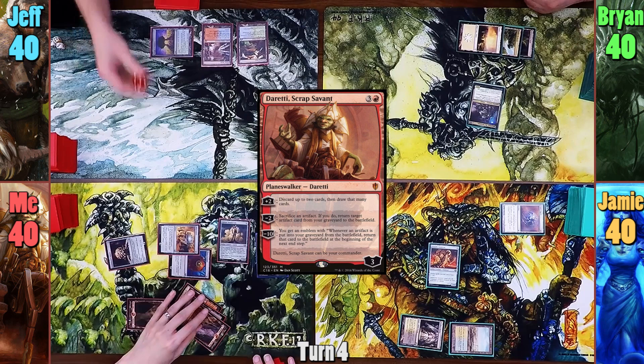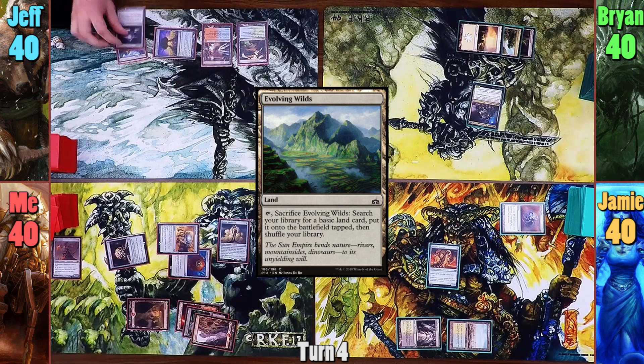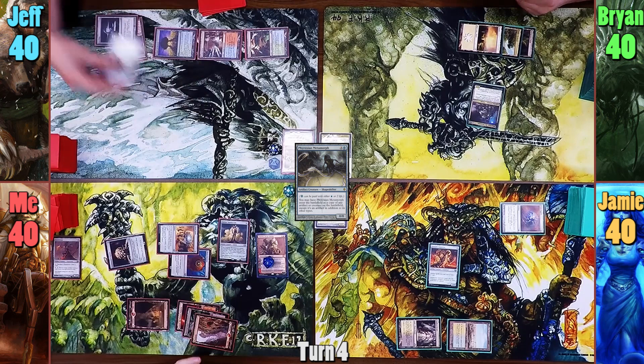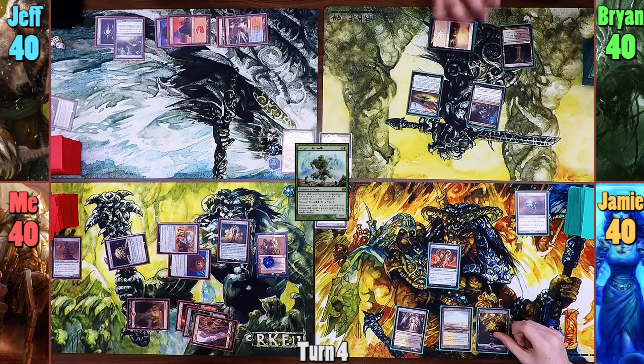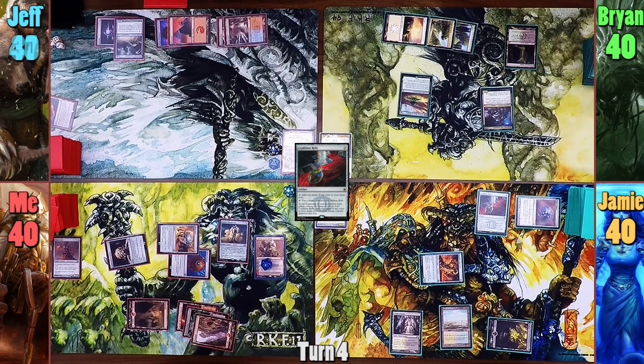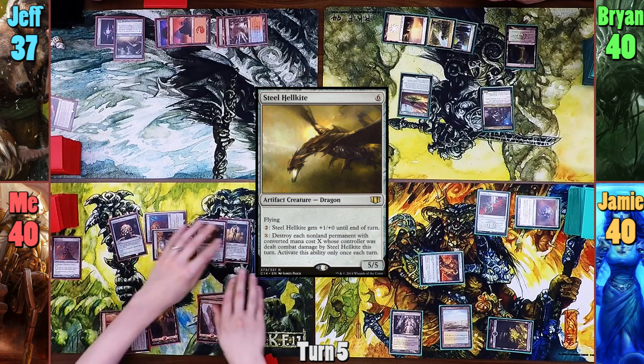Jeff plays an Evolving Wilds and casts Sol Ring. He then casts Phyrexian Metamorph and has it come in as a copy of the Thran Dynamo. He then sacks the Evolving Wilds to find a Mountain and passes. Brian plays a Forest and casts Growing Rites of Itlimoc. He keeps a Fungal Behemoth and passes turn. Jameson plays a Swamp and casts Coalition Relic. Moving to combat, he gets First Blood by swinging his Foundry Inspector at Jeff for 3. I play a Mountain and pay 6 to cast a Steel Hellkite. With my Dragon on the stack, Jameson activates his Relic's ability to put a counter on it.